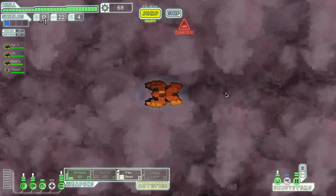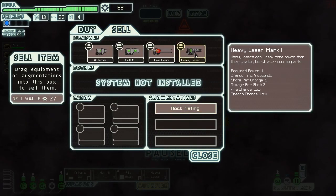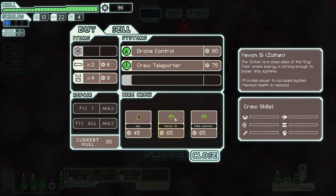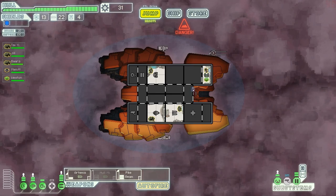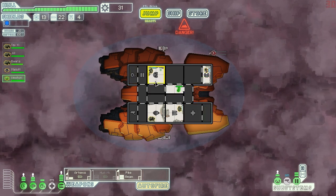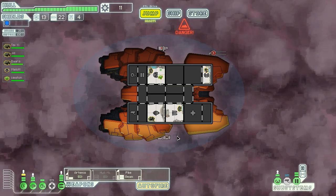Let's go ahead and sell that, see what we can get for it. Now we have a decision — do we go for the crew teleporter or a crew member? I think we're gonna go for a crew member because one of these guys wouldn't be so bad. I need 110 — I think I'm gonna go for a Zoltan guy. Mike Weston sounds good, let's do it. We're going all in. And we're gonna upgrade our shields some.